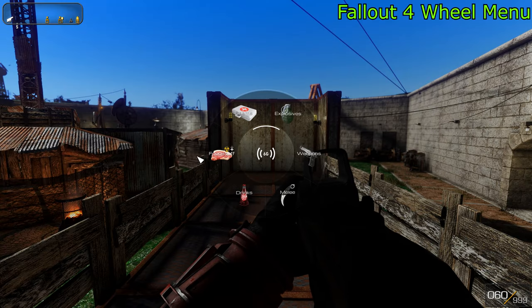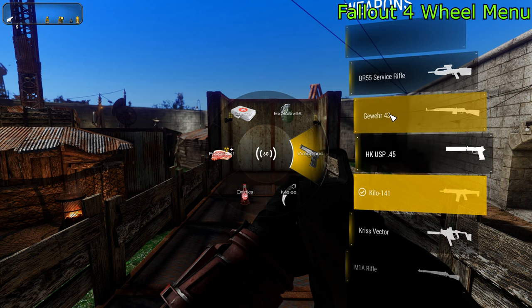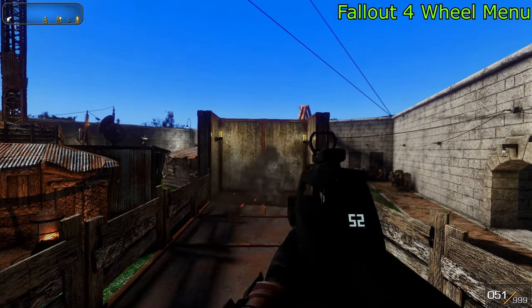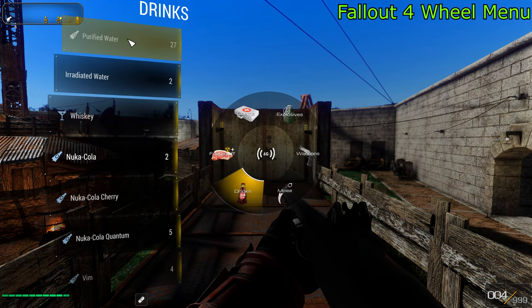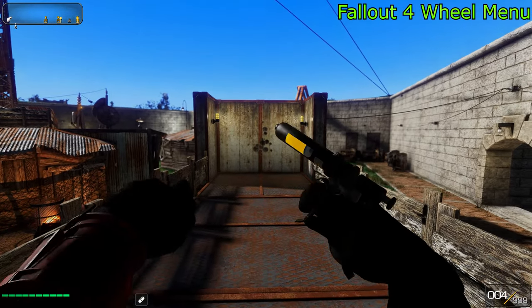Next, we have the Fallout 4 Wheel Menu, which adds a useful wheel menu that slows down time as you select what you want to equip or use. With this Wheel Menu, you can switch weapons, take chems, eat, drink, and use the Stealth Boy. It's very useful, and it will make it so you don't have to open your Pip-Boy whenever you need to use an item in your inventory.